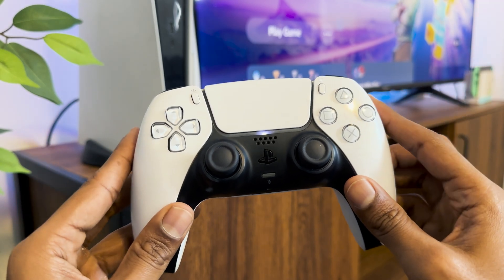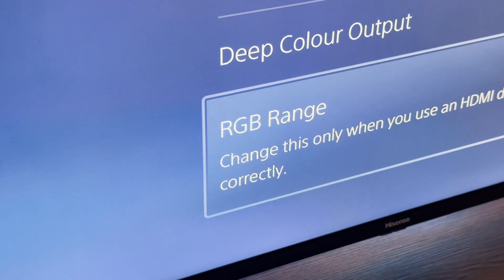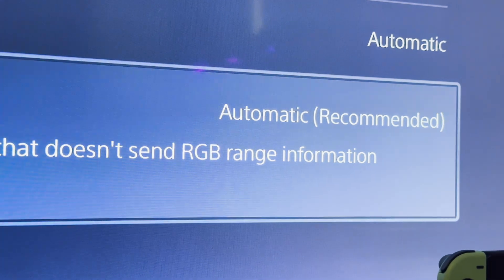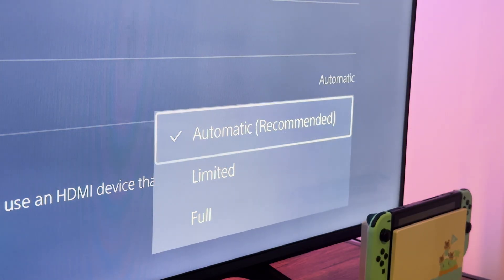I'll talk more about this later in the video, but the first setting we're gonna be discussing is the RGB range, which you can find in your video output settings. By default you're gonna see that it's set to automatic, but one of the most common misconceptions people have about this setting is that switching it to full will significantly improve image quality.